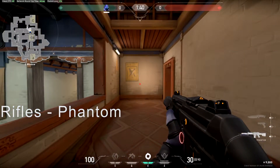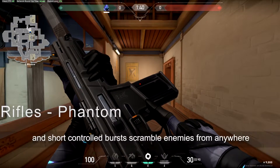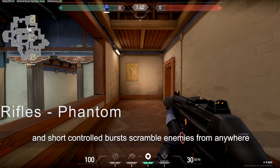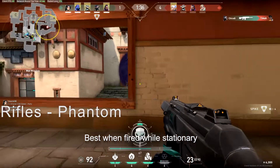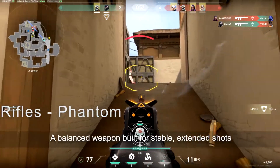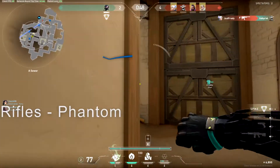Phantom: go full auto for anyone who tests you up close, and short controlled bursts scramble enemies from anywhere. Best when fired while stationary. A balanced weapon built for stable extended shots.